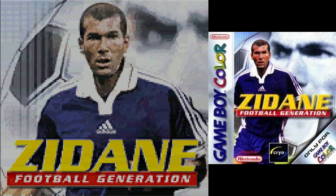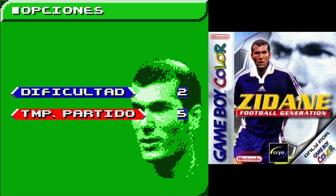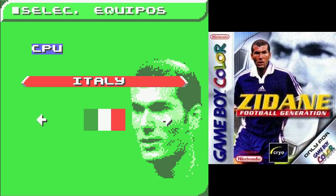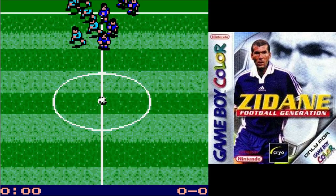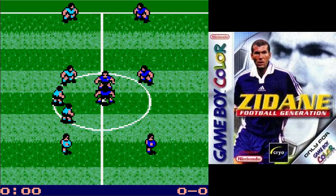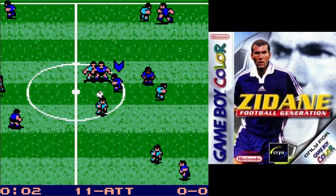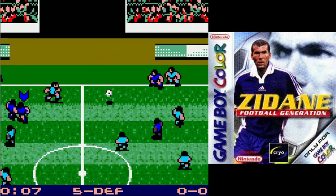Aquí tenemos este curioso juego de Rio que salió en 2001 llamado Zidane Football Generation. El tema de que aparezca Zidane es un poquito casual, en el sentido de que el juego ya estaba desarrollado como Football Generation. De hecho hay diversas versiones para PlayStation, para Xbox, incluso para PC. Y para esta versión de Game Boy Color y posteriormente para una versión de Game Boy Advance, pues buscaron la licencia de Zidane.